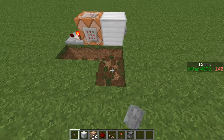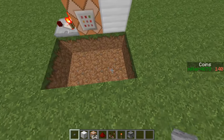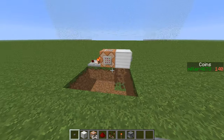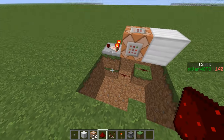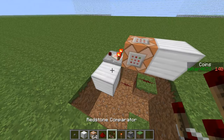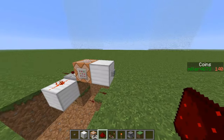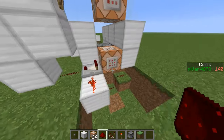Now you're going to want to build out two wide and two deep, like so, and also build into there and break the top one. You're going to want to place two bits of redstone here and a redstone torch. As you can see it's still not done anything, so you're going to want to place a block and a bit of redstone — that turns it off. Then when you click the button it turns on and turns off, making a redstone signal to the next thing.